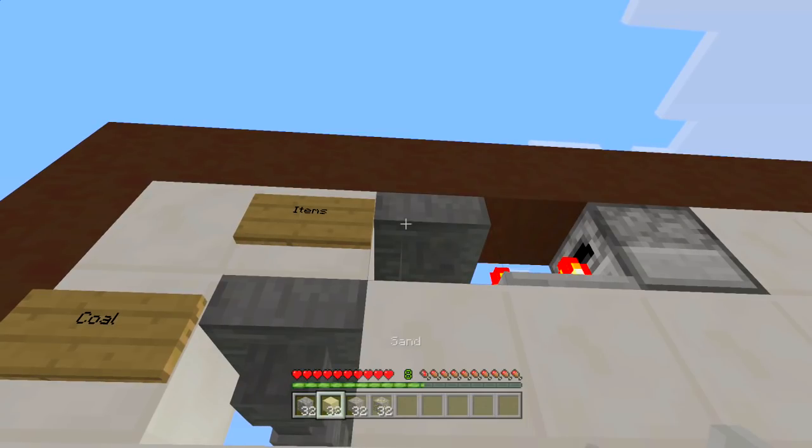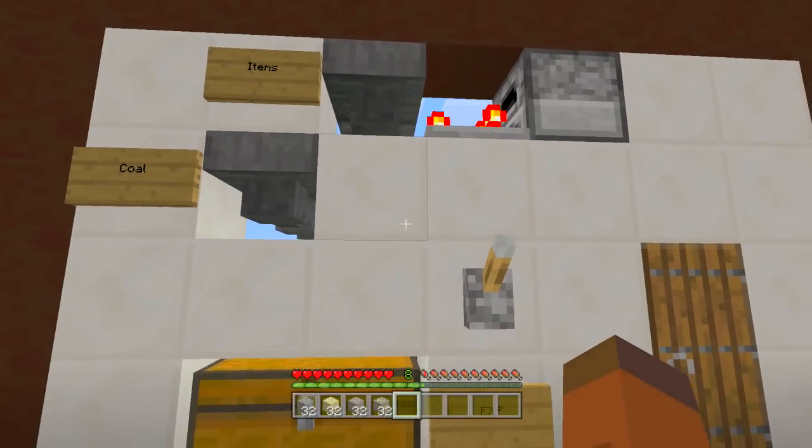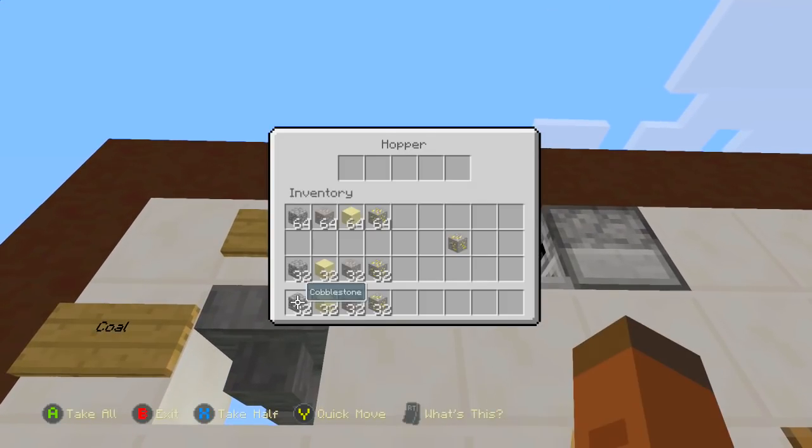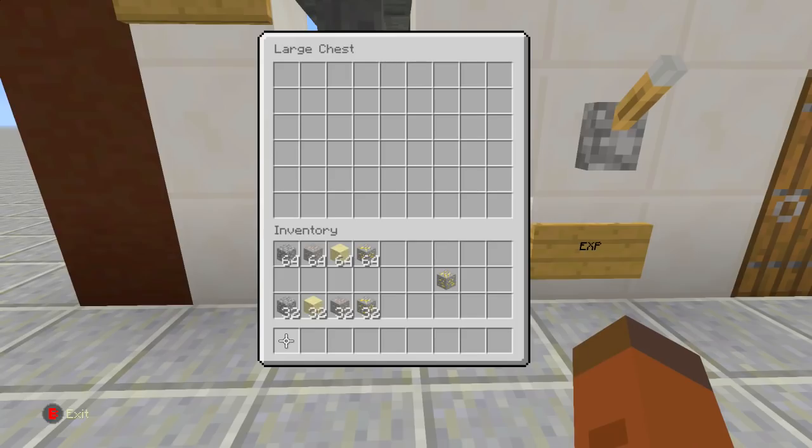I'm going to show you guys that this does not clog at all. As you can see we have 32 cobblestone, 32 sand, 32 iron ore, and 32 gold. It's going to take a little while so I'm going to speed up the video - we're going to throw in all our items right here: one, two, three, and four. Then I'll go inside the chest and speed up the video so you can see none of it gets clogged and we get 32 of everything back.